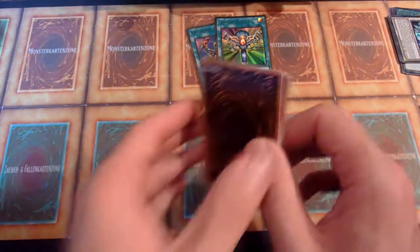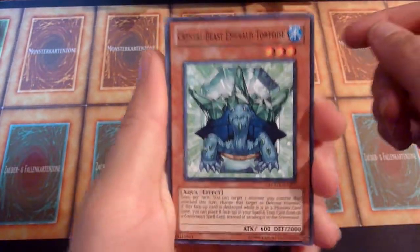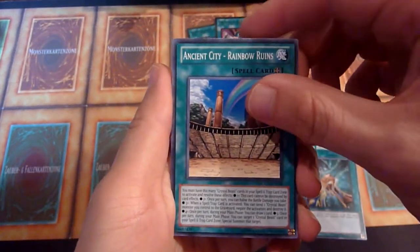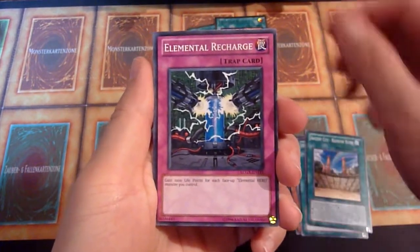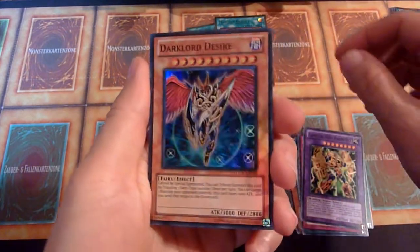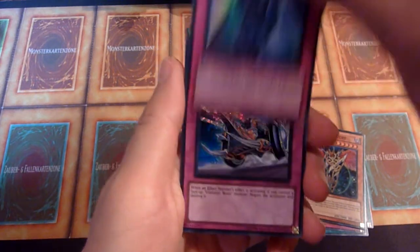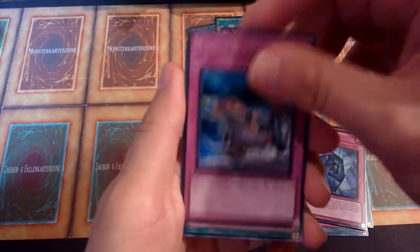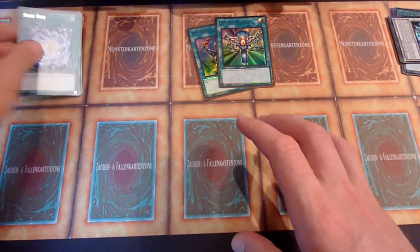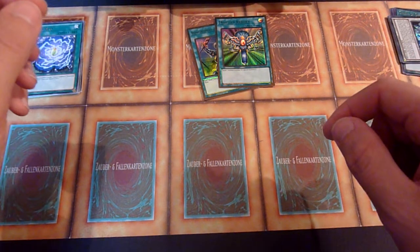But if you do, and you manage to pull a 10,000 Dragon, it's of course pretty hype. We have Crystal Beast Emerald Tortoise, Hero's Bond, Ancient City Rainbow Ruins, Elemental Recharge, Elemental Hero Plasma Vice, Dark Lord Desire, Mirror Gate — nothing special — and Gladiator Beast War Chariot. I don't want to be rude, but this opening pretty much was crap.